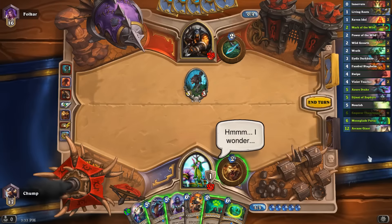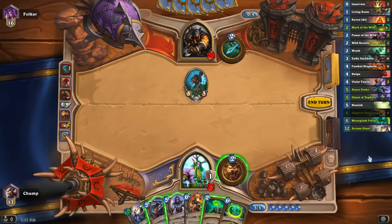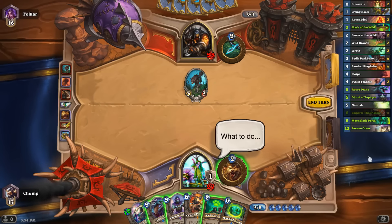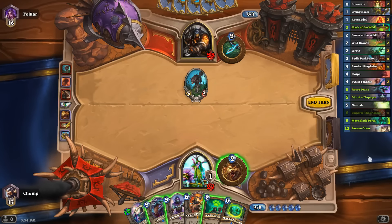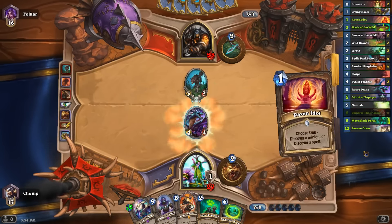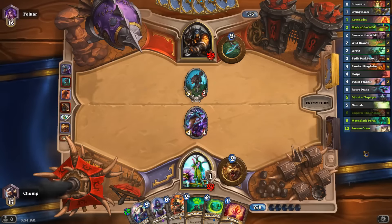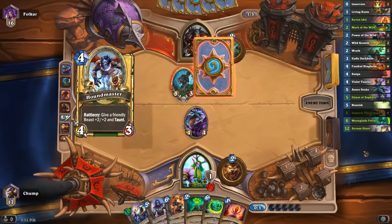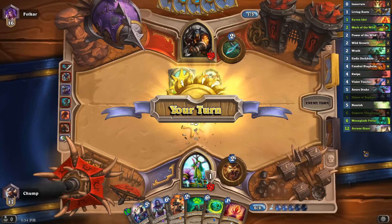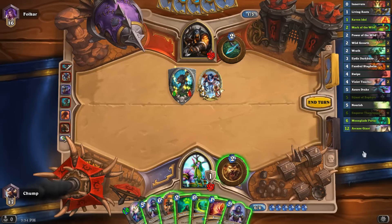The plays here are Azure Drake and Genie of Zephyrs. Obviously Azure Drake draws me into another card, which is pretty good if I want to play Fandral next turn. But the Genie has more health, so theoretically it's harder for him to kill. It's not that easy for a Hunter to deal the 1 extra damage to the Azure Drake. I think I actually just like the Azure Drake here — the difference between 1 and 3 health against a Hunter on turn 5 I don't think is that significant. Oh okay, I guess this punishes my play a lot. Perhaps that was a mistake.